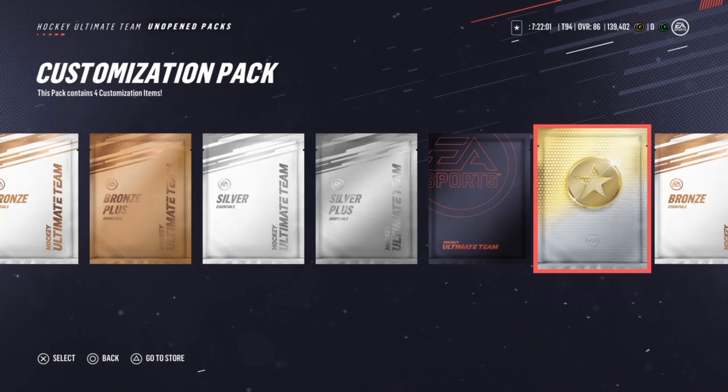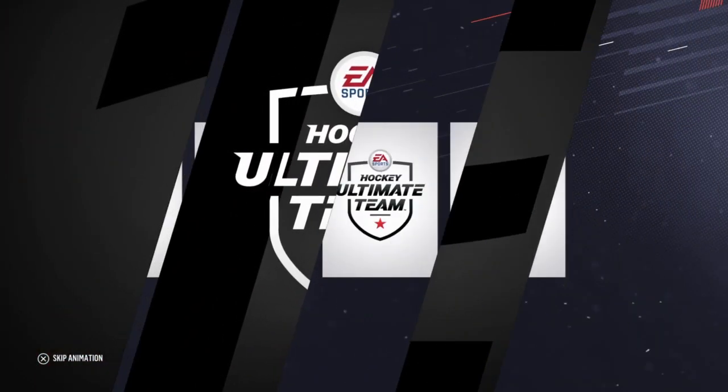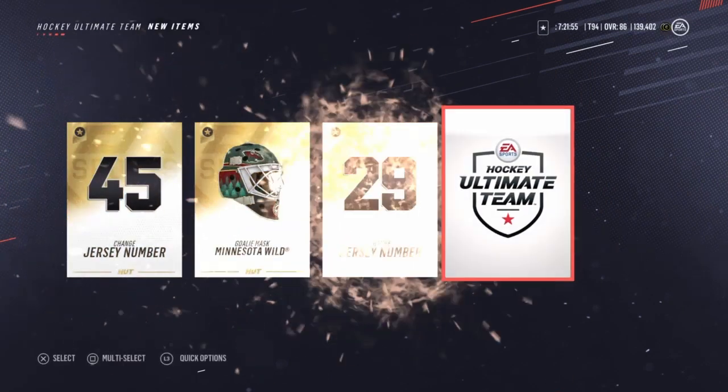I think it'd be really cool if they added an option for a no-bucket customization card in HUT - you could put it on like Eric Carlsson, that'd be so cool. Anyway, anything in this one? Another helmet. No luck in that one, but we get to number 69 and you can't complain with that.